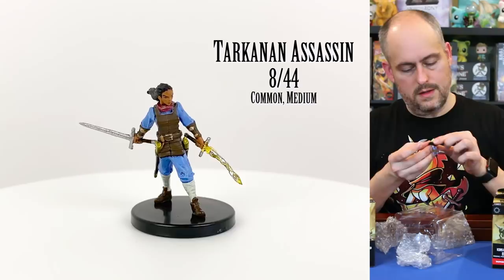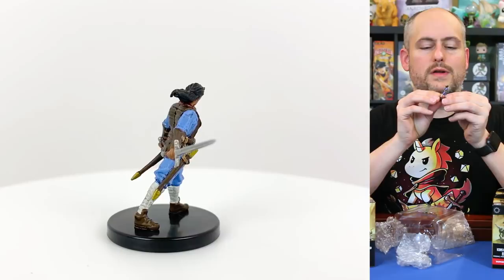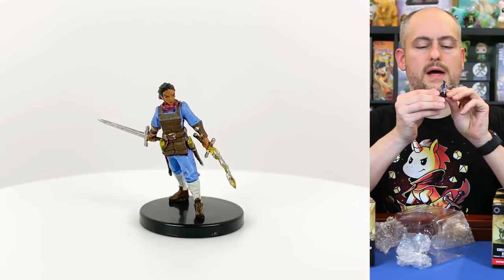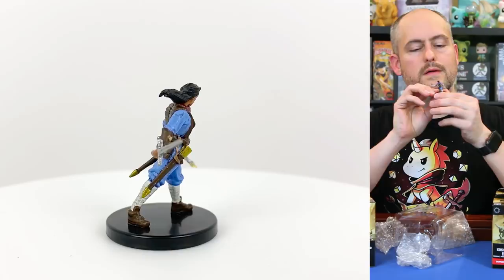This is a Tarkanian assassin. House Tarkanian employs many elite spies and assassins, and this is one of them. She has what looks like a magic sword, possibly a dragon mark, and a regular sword as well. Very cool looking — could be a player character mini. It's a common.